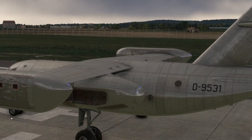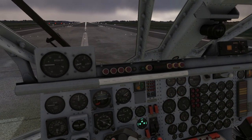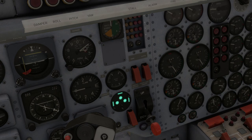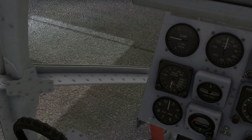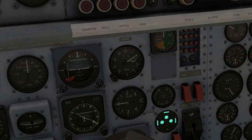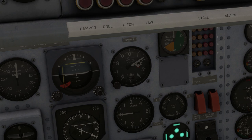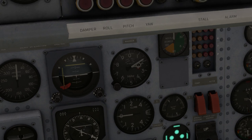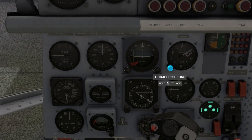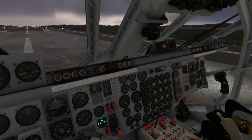That's the exterior for you. The interior — I was expecting more German. Maybe it had all English instruments, but literally everything is in English, which might be a relief for some people. I take it back though: the altimeter is in German. It has feet, but the altitude is written in German. The radar altimeter doesn't, though.